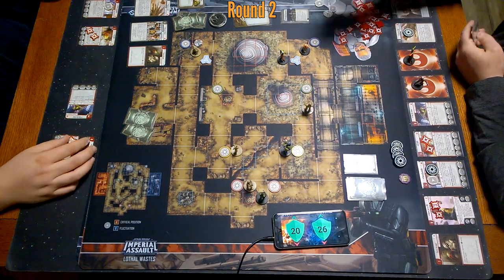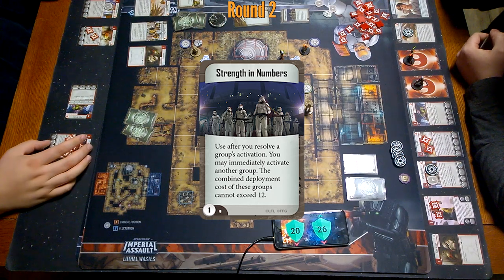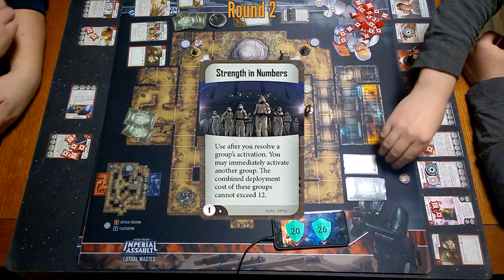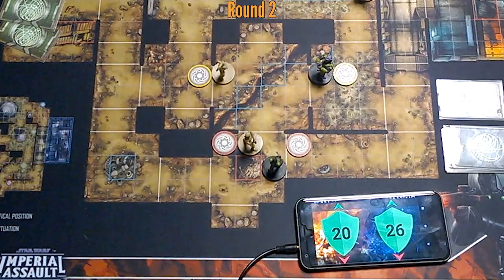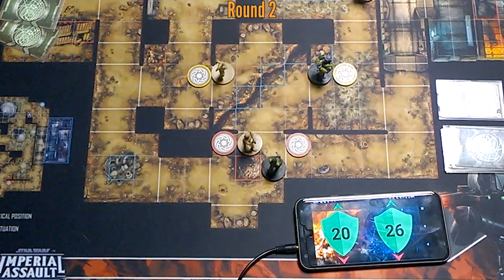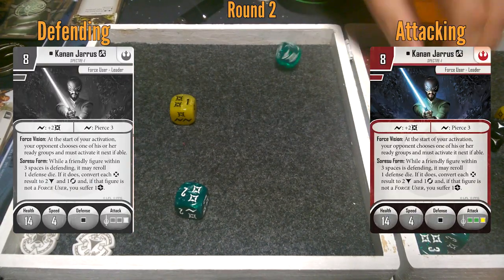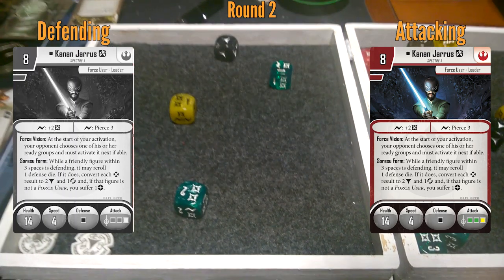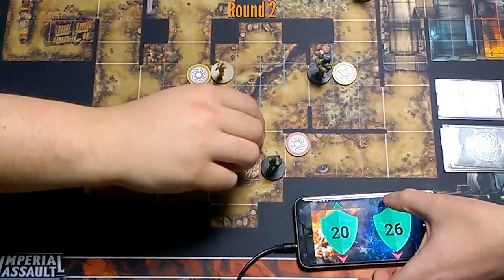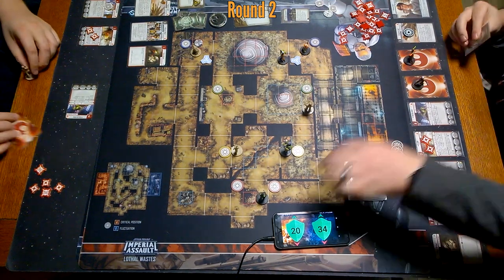Still Hera's turn — I'll play Strength in Numbers. Use after I resolve a group's activation — I can immediately activate another group, Kanan, because their combined cost does not exceed 12. So I'll go with Kanan and attack Kanan. Got that reroll — I think he's dead. Kanan has one action left — I guess he's just going to move here.